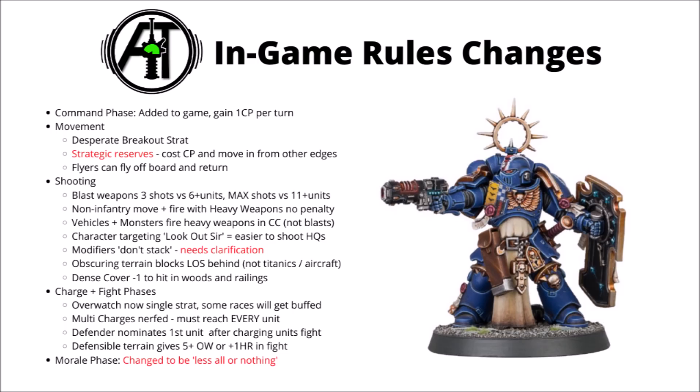You now need to be able to engage every single unit that you declare the charge on — you can't just nominate everything and then only make a charge to the nearest one. That might hamper things like big Death Star close combat units a bit. After charging units have fought, it's now going to be the player who hasn't made any charges this turn who nominates the next unit to fight, rather than the attacker, making remaining in combat just a little bit riskier.